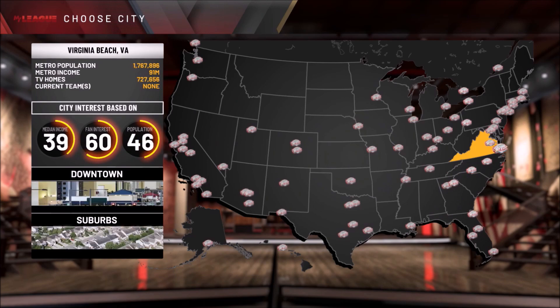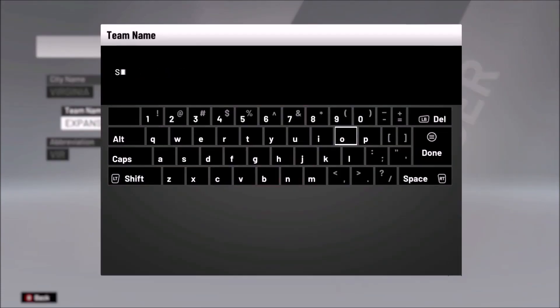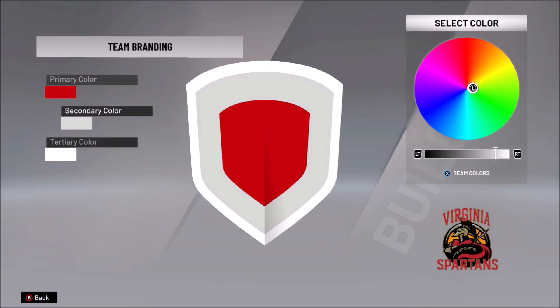What's up y'all, it's your boy Dre 41, aka Mr. 4K, aka Drake 41. As you guys can see, I have another custom team for NBA 2K20 — it's the Virginia Spartans.